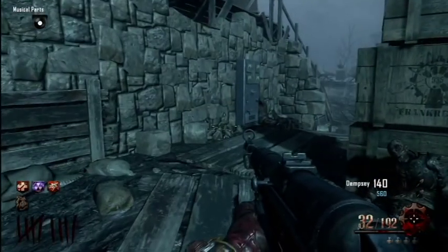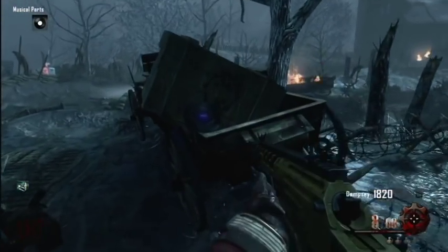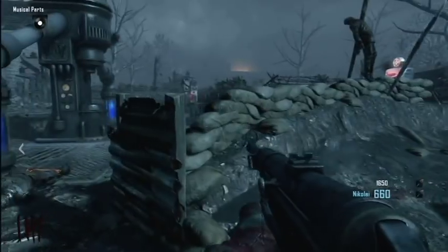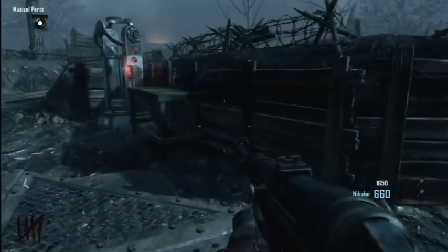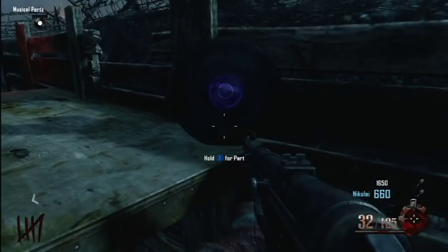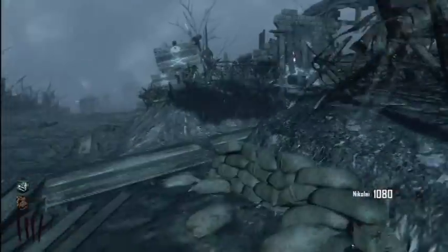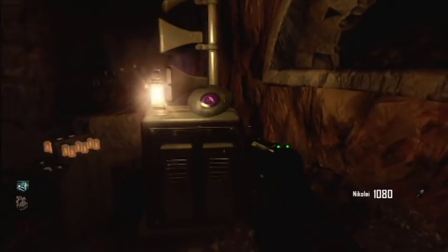You'll also need to collect the Purple Record. It's located near Generator 4 in one of three places: either on this wagon near the Generator 4 entrance, on this table next to the Derwunderfuss machine at Generator 4, or on the other side of the wall at the bottom of the wind tunnel on the right — on top of a generator, right here.